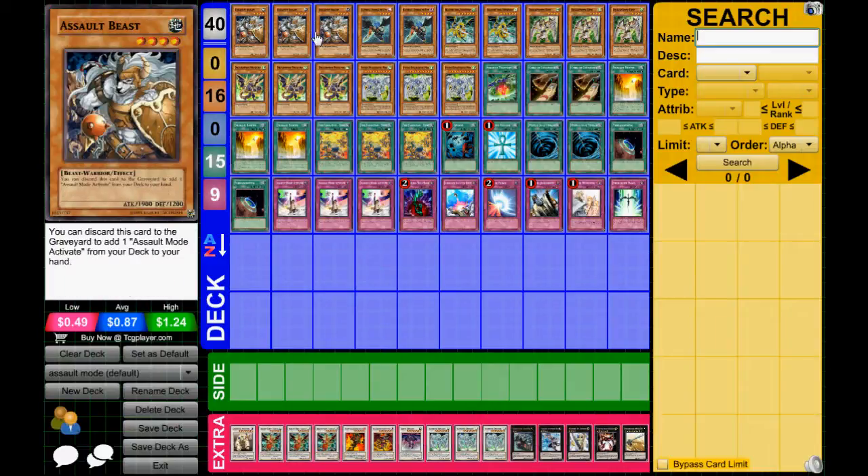First, we got three Assault Beasts. Can be searched out with Tanki. You got to have it — you got to search out your Assault Mode.